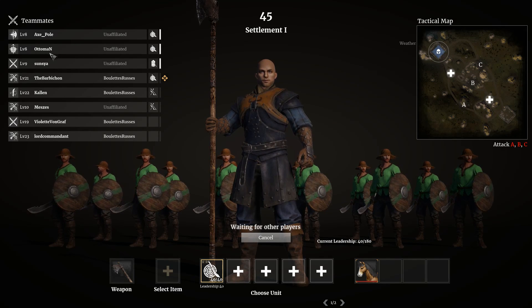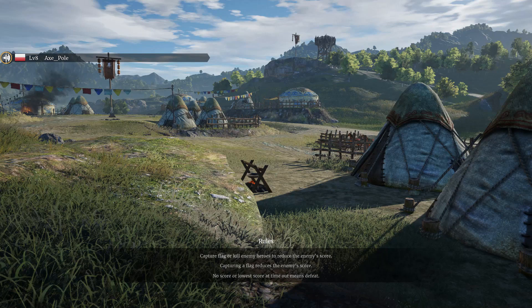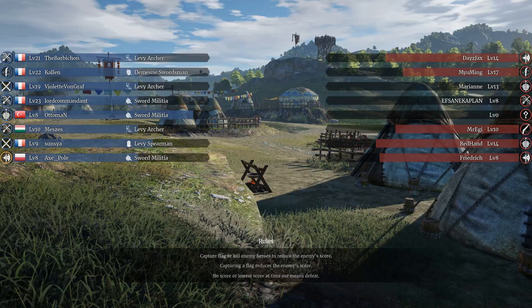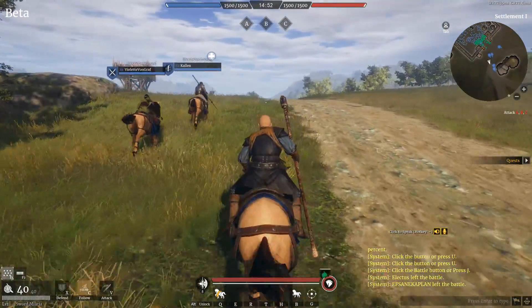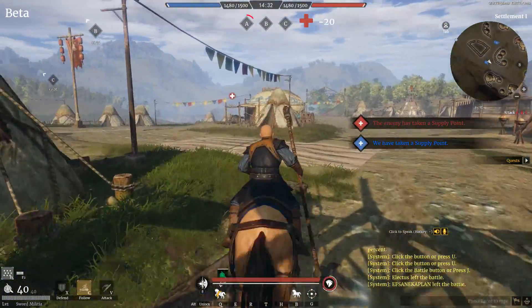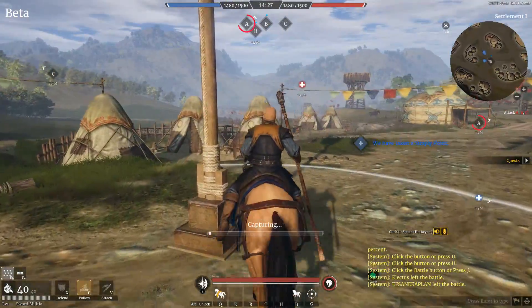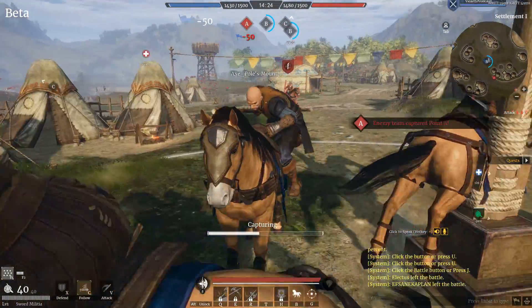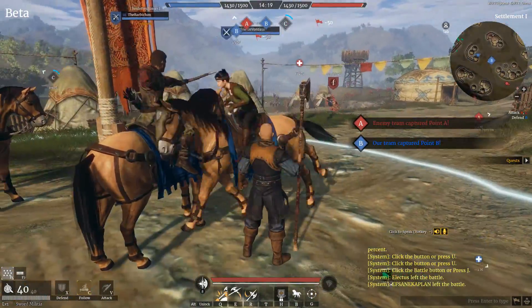There's another level 8 guy and some 20-something level people. So this is a field battle — no siege walls or anything. We have to take points A, B, and C, if I understand correctly. I probably should have made more units for myself because if these guys get killed, I will not have more. Follow me, you peasants. I will follow those guys that seem to know what they're doing — perhaps we can capture a point together. That's a point we're supposed to be capturing. Your forces have captured point B. Oh, that was quick — because there's three of us.